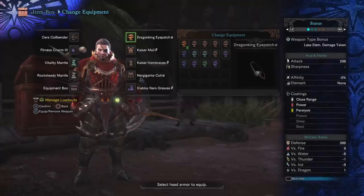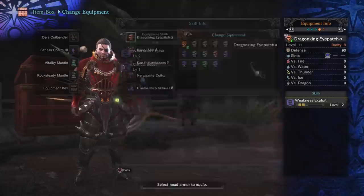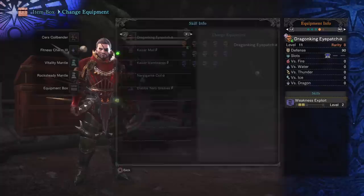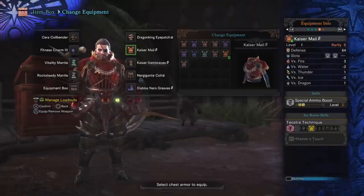The Dragon King eye patch — I would consider this to be 100% mandatory for this build. Even if you don't get any more weakness exploit, just having two points is going to give you 30% affinity against weak points. That's going to help offset the negative affinity on our Diablos bow. Even without augmenting the bow, even with nothing else, that 30% will allow you to baseline at 0% affinity and just have raw damage.